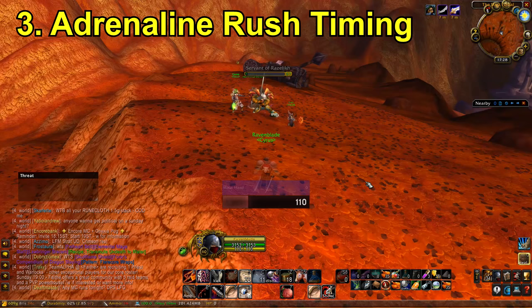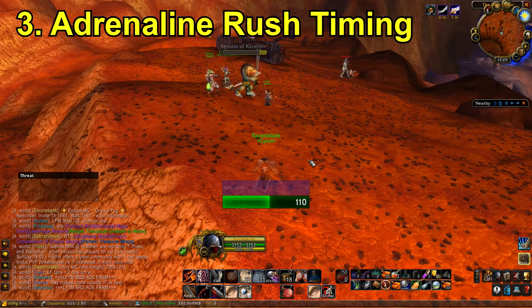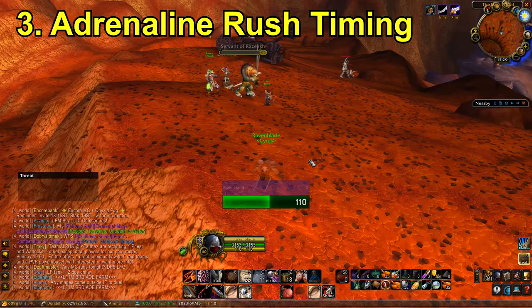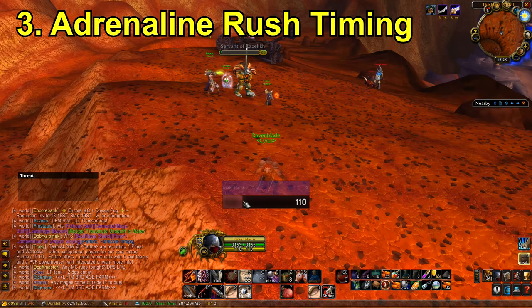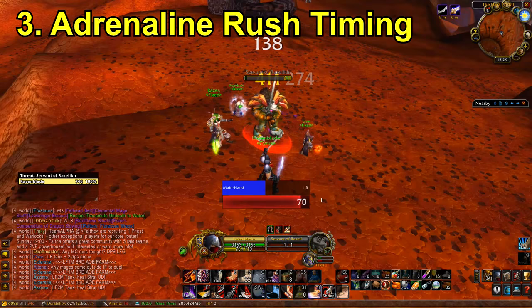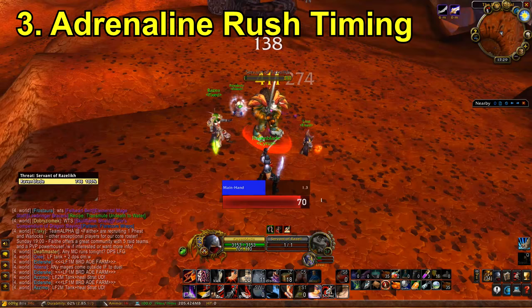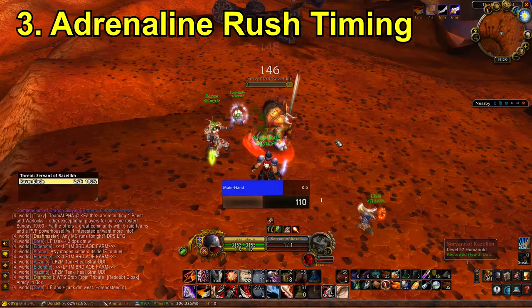So the next two tips are going to be entirely focused on optimizing your raid DPS. First, I'm going to talk about the timing of Adrenaline Rush. If you time Adrenaline Rush perfectly, you get eight energy ticks rather than just seven — that's eight ticks of 40 energy, which is obviously pretty good. I have two bars on my screen right now. One of them is Nug Energy, which shows me precisely when my energy ticks. You'll notice it goes green — the second it goes green is basically telling you the perfect time to use Adrenaline Rush. You want to use it less than a second before an energy tick in order to get that extra tick. You basically use it just before an energy tick actually occurs.